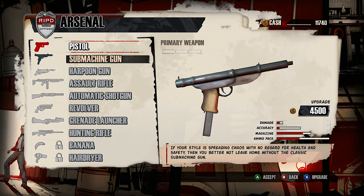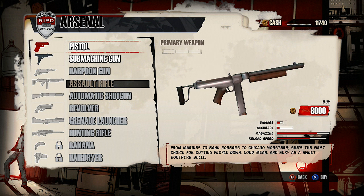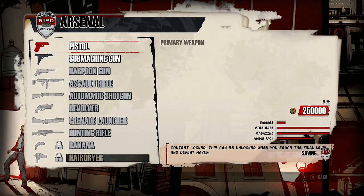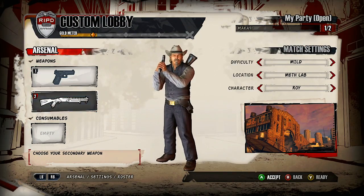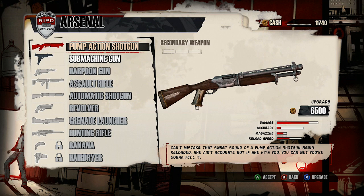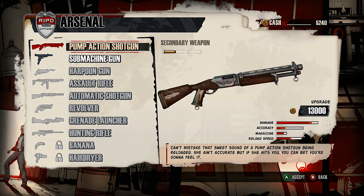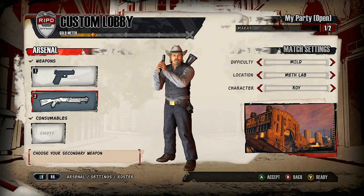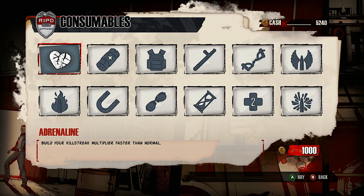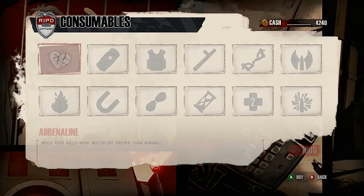You have two weapons to choose from. There's a variety of weapons you can purchase for cash that you need to earn by completing levels, and you can also upgrade these weapons. Here are all the weapons, including a banana and a hairdryer. For example, here's my shotgun which I want to upgrade — the price is $6,500 to upgrade. There's not an actual upgrading system other than purchasing upgrades, so your weapon just becomes better with no actual parts. Then there's consumables, which you have to buy one of for every time you start a new level.